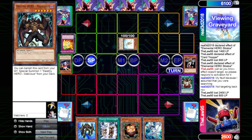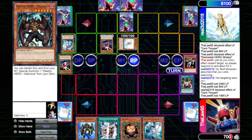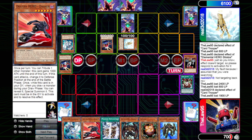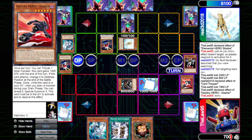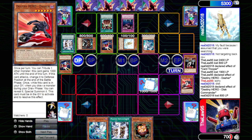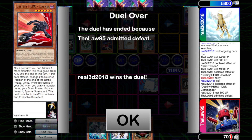He draws, goes to standby phase, brings back his Treeborn, Normal Summons Card Trooper to mill 3, swings in for 1900, then sets one and passes. We draw into our Malicious and trigger our Dasher in the graveyard to special summon that Malicious. We set the Fear Monger and pass. He draws, flips Call of the Haunted to get back Disc Commander and draws two. He fires off Brain Control to take our Malicious — unfortunate — then tributes it for Arisa to stack our Fear Monger, and that is the game.